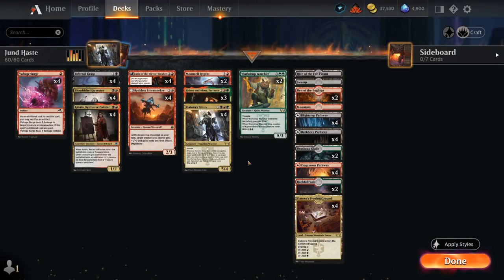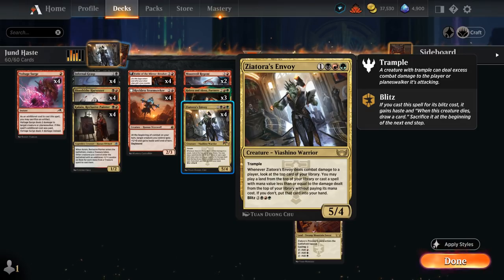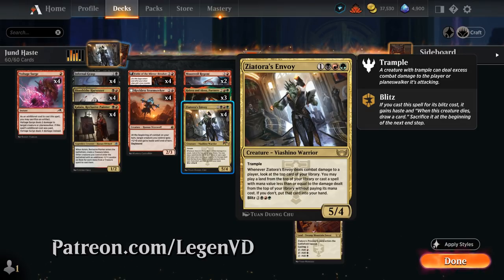Hello and welcome to another standard gameplay video. Today I'm taking a look at a Jund or Riveteers Haste deck featuring 4 copies of Xeatorra's Envoy, as voted on by my supporters on Patreon — a 4-mana 5/4 Viashino Warrior with Trample.